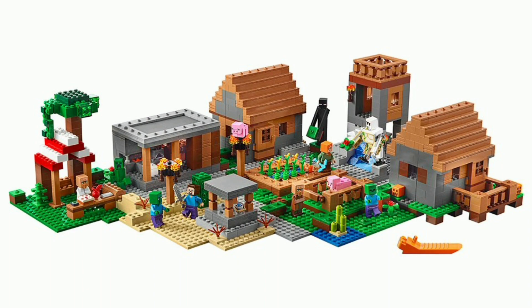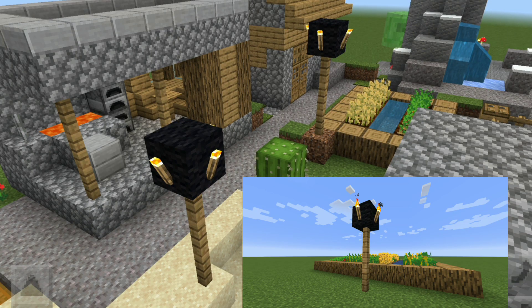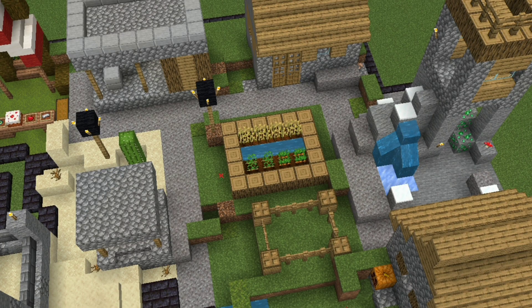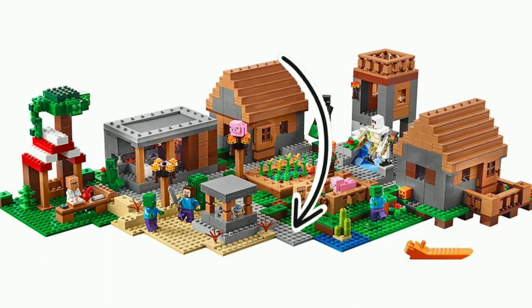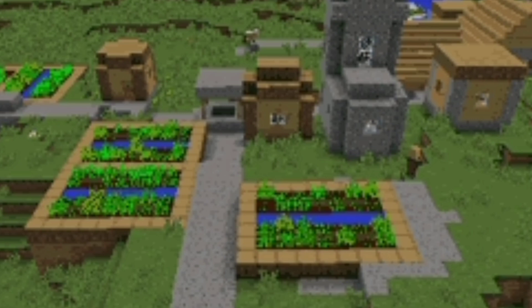Now let's actually start looking at the set and structures, starting with all of the accurate things. First of all we have the torches — I don't know how LEGO could have messed these up, but thankfully they didn't. Another surprisingly accurate thing is the path. When I first started building the set I was confused by LEGO using light gray for the path instead of dark tan to represent dirt path blocks, but I quickly learned that before path blocks existed, villagers actually used gravel for the paths, which is really interesting.